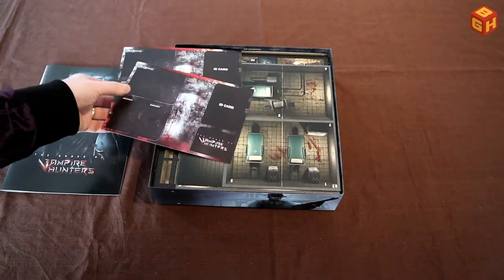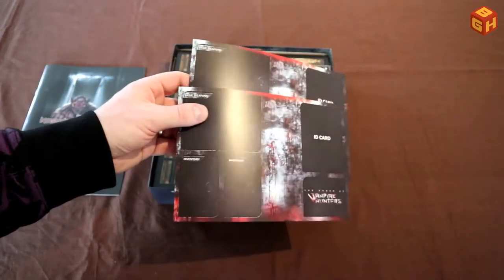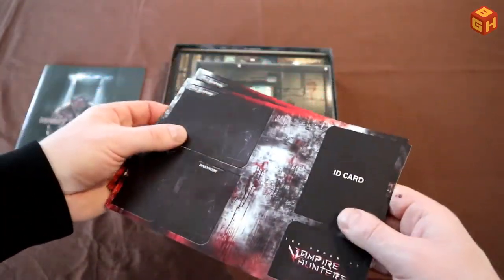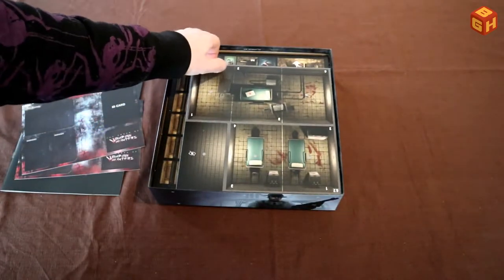There are two extra ID cards for these new characters. Again, they're printed on the same thin paper we saw in the base game — I would have liked it if this was a bit thicker, because it's easy to bend and damage, which would be a shame.